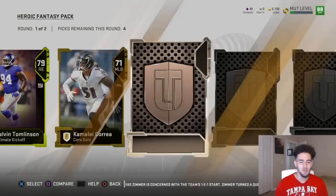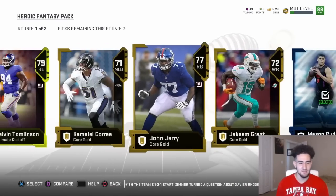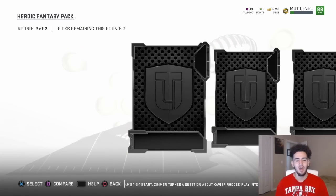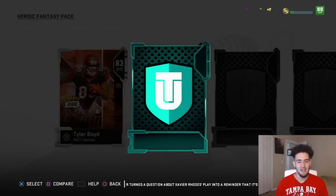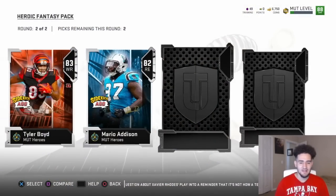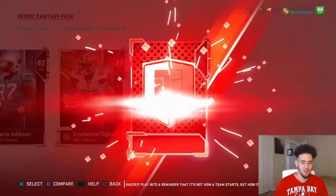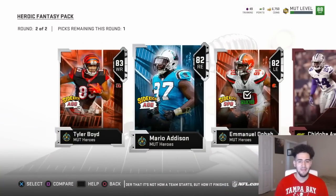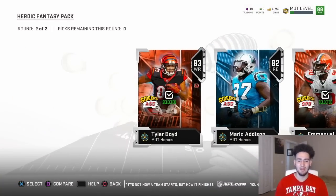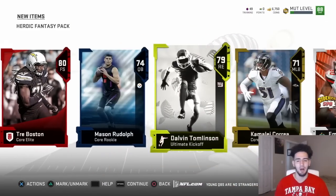This animation is just too extra for a gold player. We're going to get Trey Boston, nothing too crazy. Mason Rudolph — we'll take him just in case. On to the next round: we're going to get a sidekick Tyler Boyd, which goes to Tyler Eifert — two Tylers. Mario Addison goes to Kwan Short. I'll take Emmanuel because he goes to Miles Garrett, and I like Miles Garrett a lot. I'll probably take Tyler too because I might need a tight end soon, even though I probably won't have enough sidekicks to make him.